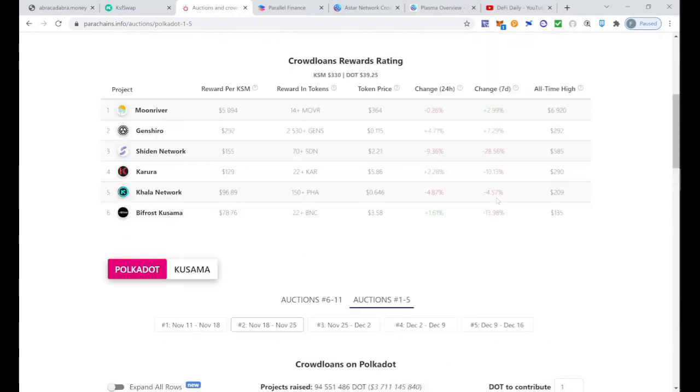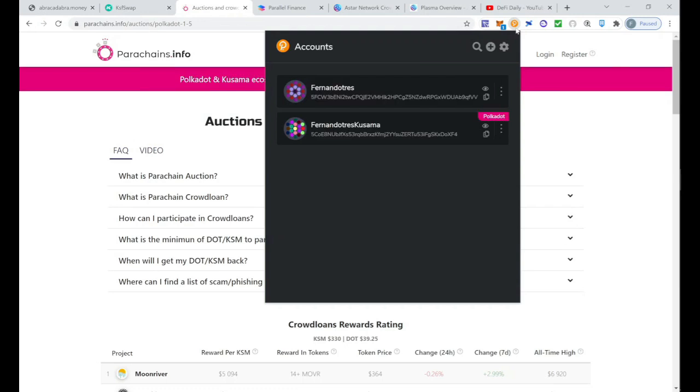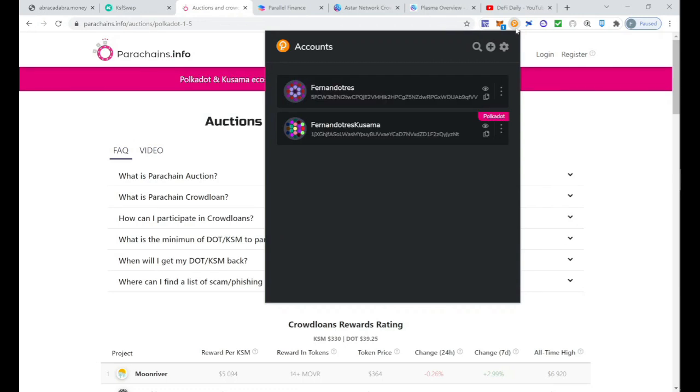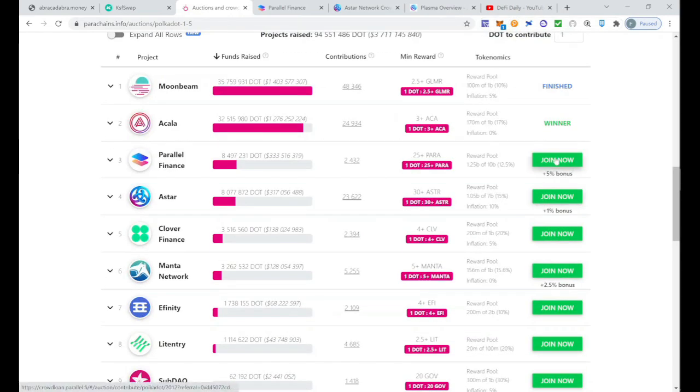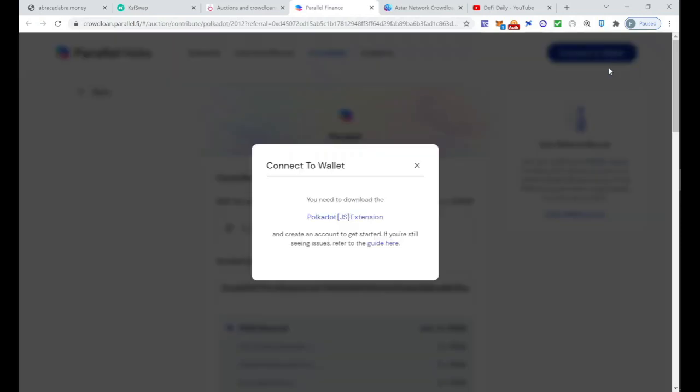To invest, the most important thing is you need to have a Polkadot wallet. I'll leave a link to a detailed guide on how to create one. It's very important that you store your wallet address and seed phrase very securely — especially the seed phrase, because if someone gets access to it, you can lose your funds. Once you have your Polkadot wallet set up, you'll be able to start participating in crowdloans. Click the 'Join Now' button to arrive at the Parallel Finance crowdloan website.